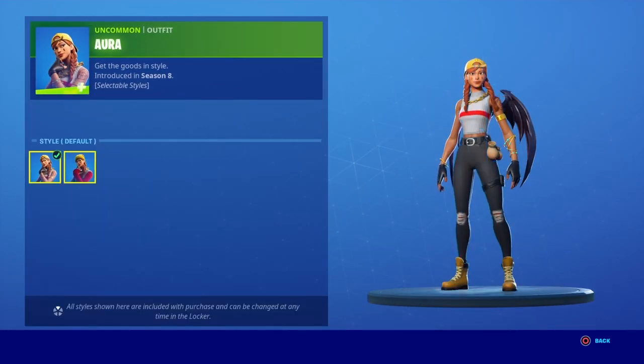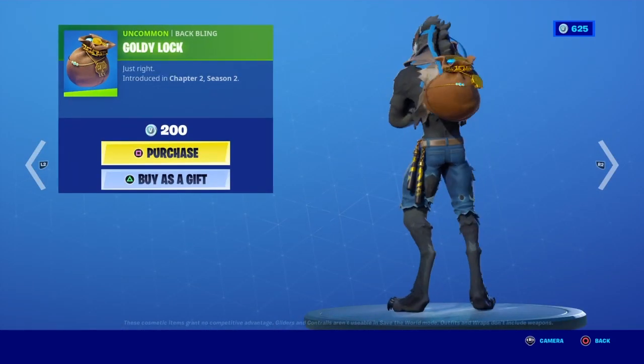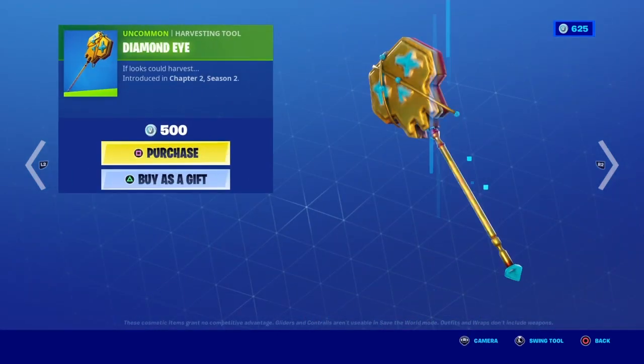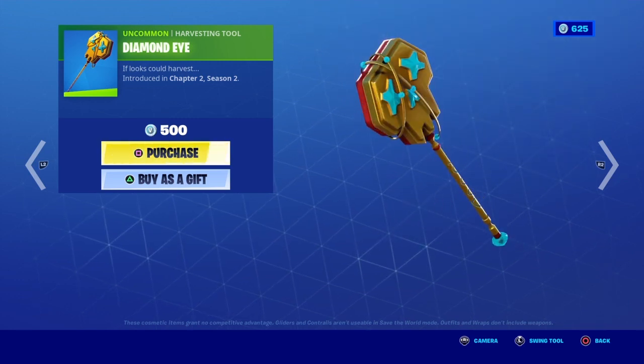Then Aura — she's got selectable styles here, she's got like the red version with red sleeves. And then Goldilocks the back bling, and then Diamond Eye pickaxe — it's got a red back and a gold front. Nice sound, pretty good pickaxe.